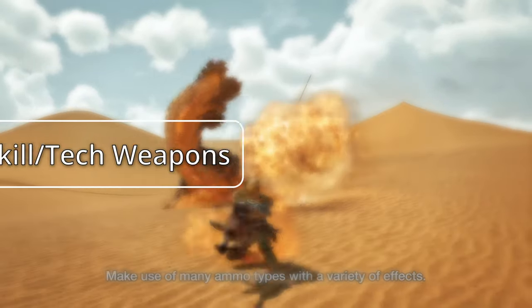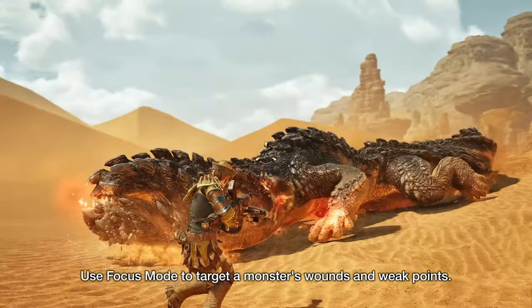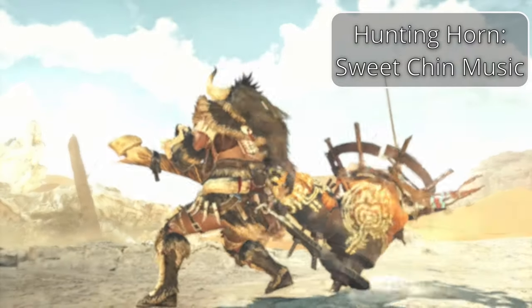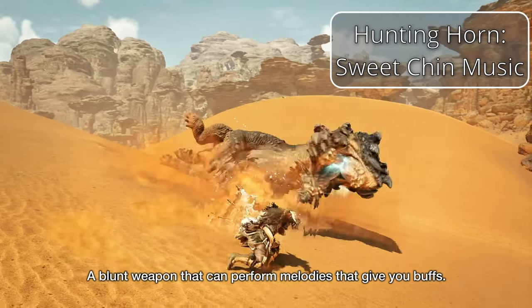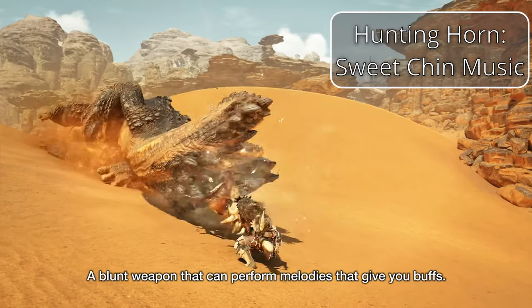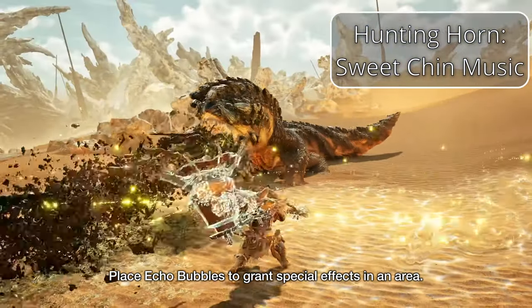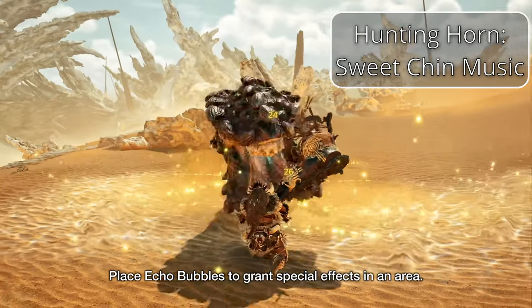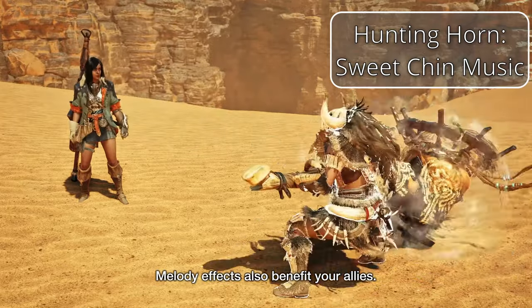Now onto the third and final category: skill weapons. These have a specific mechanic you need to juggle — besides things like ammo or stamina — to get maximum damage. The first is the Hunting Horn, a staple of the series, but one that requires you to pay attention to exactly what attack inputs you use. Each input corresponds to a note your horn can play, and by playing notes in a certain order you queue up songs, which activate buffs for yourself and teammates — things like attack up, defense up, stamina up, and more. Don't be fooled though: this isn't just a support weapon. It can deal great damage and aggressively bash monster brains, kind of like a Hammer, while inspiring your fellow hunters.